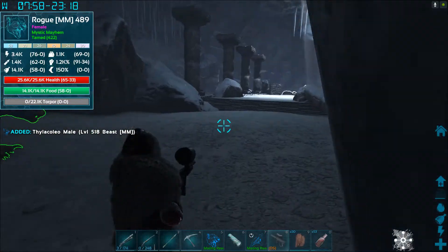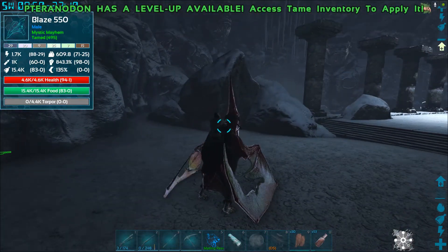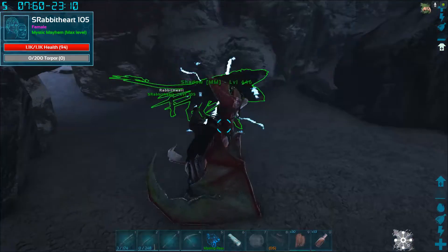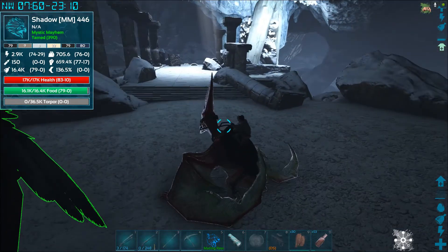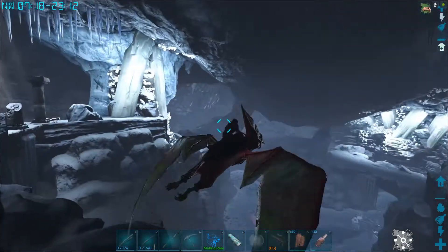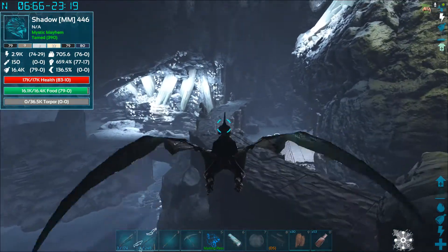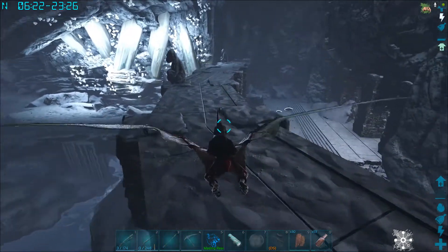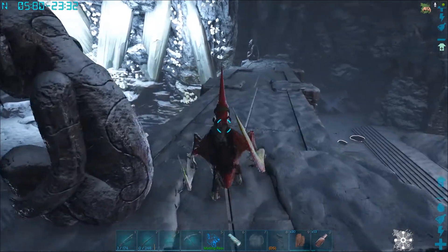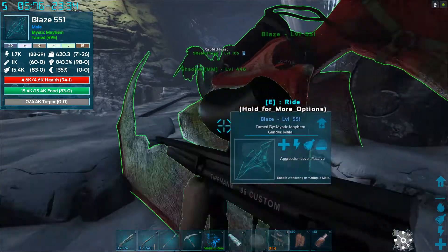We're going to get on our flyers. I'm going to get on my Pteranodon, and Steffi's going to ride her griffin. I feel safer on this. So all we have to do is fly over here and completely bypass all of that danger over there. There's this bridge, kind of a castle-y bridge area up here, and we're going to land here. We're hoping that we can throw our cats down there — our thylas — and we're hoping that they're going to kill all that stuff for us. That's the plan.